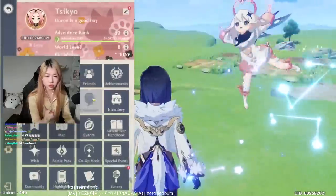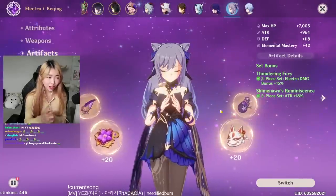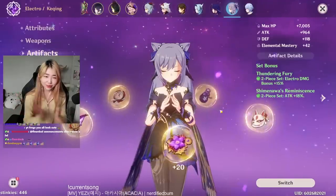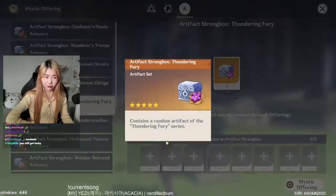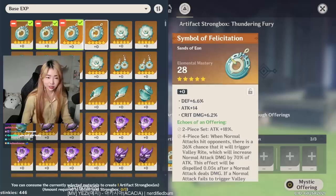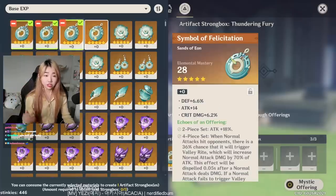Today I want to do the Thundering Strongbox. The reason I want to do it is because — this is my hypothesis — now that Dendro's out, I'm sure there are gonna be some new electro characters in the future that I'm definitely gonna need artifacts for that I don't have yet. I'm going to attempt the Thundering Fury box. I should go into the mentality that if it's not locked, I don't need it.